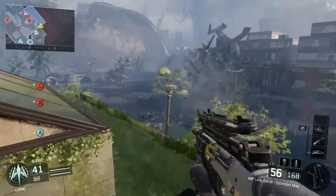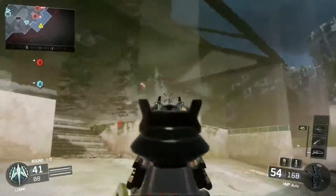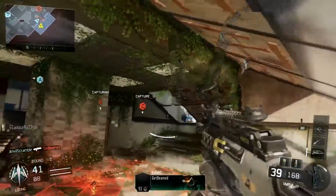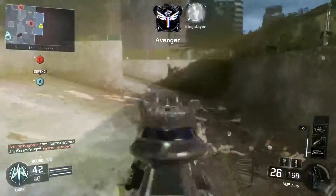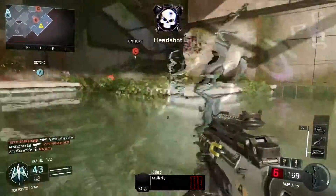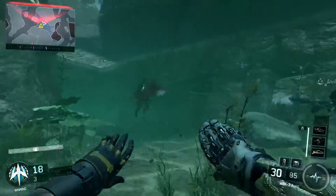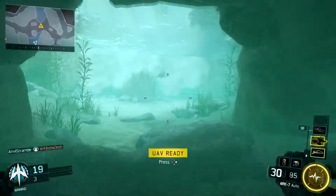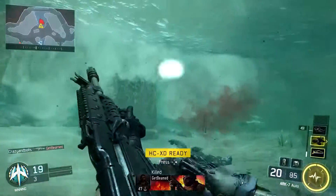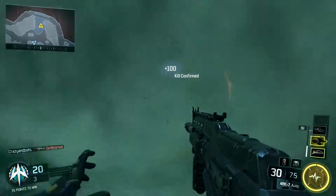Last but not least, some maps feature water and swimming. You can now swim in any direction with control of movement and weapons while underwater. This opens up new opportunities for new angles of attack and methods of navigating the environment. Your time underwater is limited, but you can quickly thrust jump out to catch your breath.